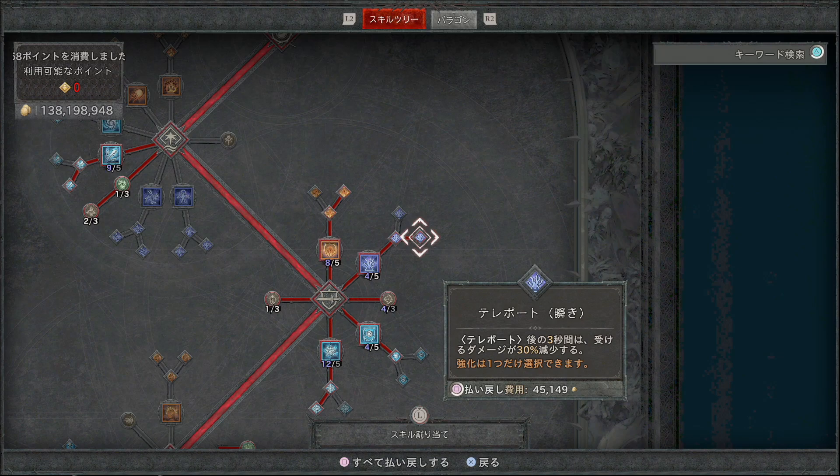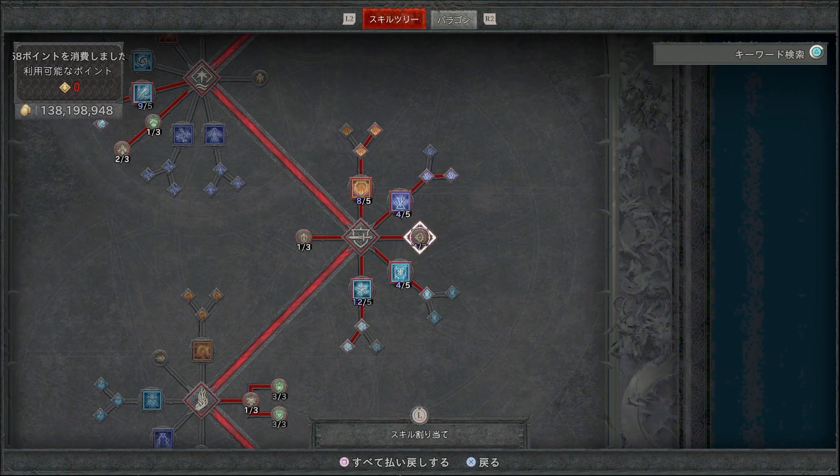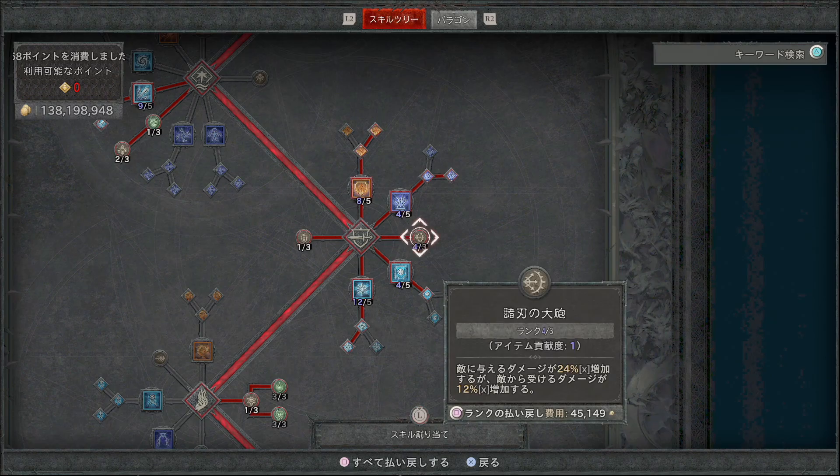パッシブのモロハの大砲では敵に与えるダメージが24%増加しますが、受けるダメージも12%増加します。こちらに3ポイント振ってほしいですが、最初のうちはライフが低くてこのモロハの大砲を入れるとヒラメがきつくなることもあります。